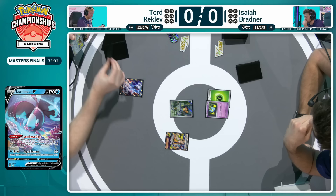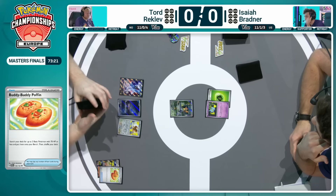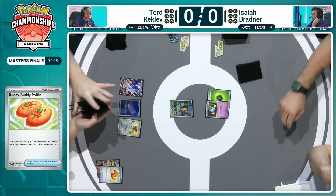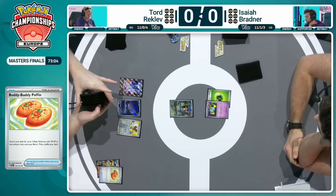It must be nerve-wracking right now for Isaiah. He's just flipped over the basic attach and is watching Tord's setup pretty much perfectly. He'll just be thinking about his top deck, what's in his hand, what's available — can he stabilize? Lost Zone Giratina has historically been one of those decks that can be a bit slow at starting. The Lost Zone Engine can get those early attacks off with Cramorant — it can go either way, depending on how those early Flower Selectings go. Just going to have to watch and see what else Tord can do to set up that board for future turns.